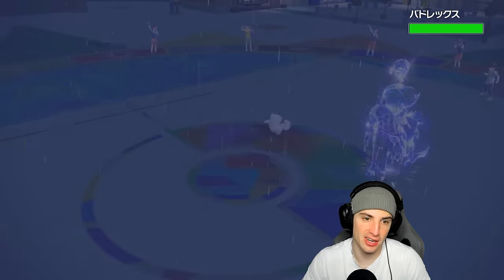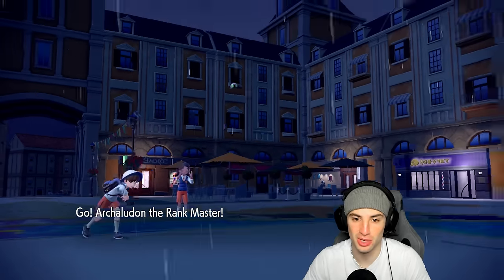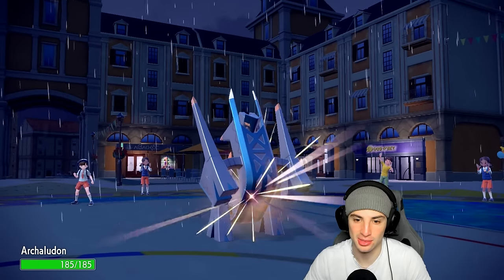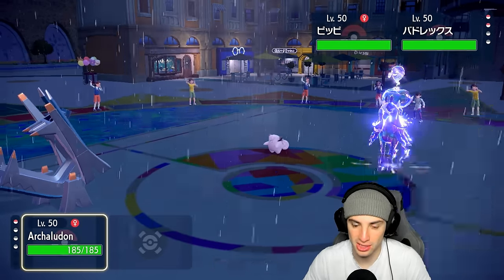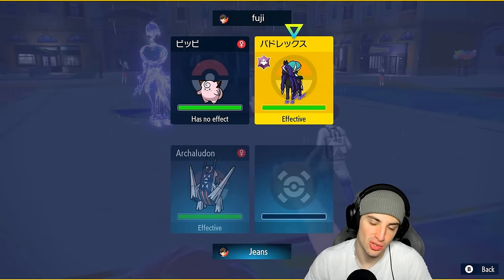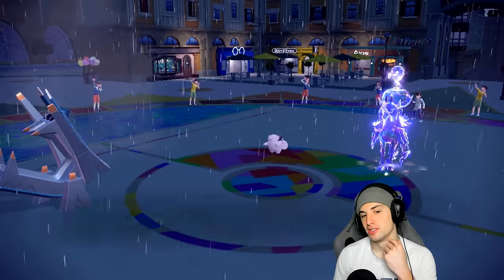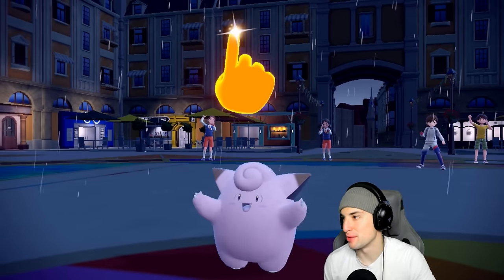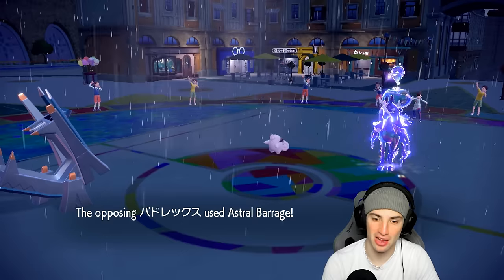Clodsire losing the final match — it's tough out here. They Taunted it, didn't really get to do too much. Honestly this Shadow Rider Calyrex was just an absolute monster. The only way we could potentially win is if they don't go for Follow Me and instead go for Helping Hand Astral Barrage — but that's a double KO. We're not surviving this. Even without Helping Hand plus-two STAB Tera boost, this thing is insanely strong.